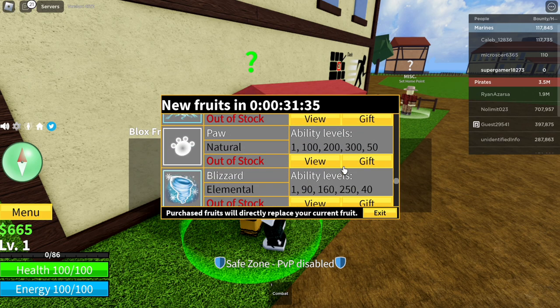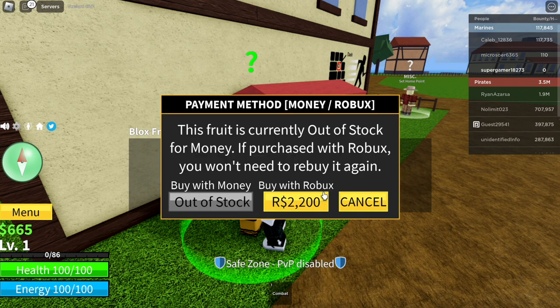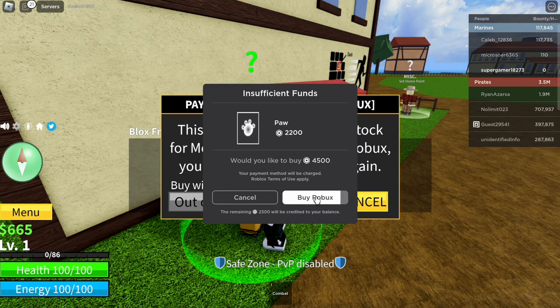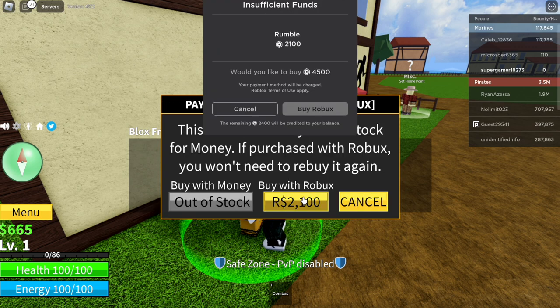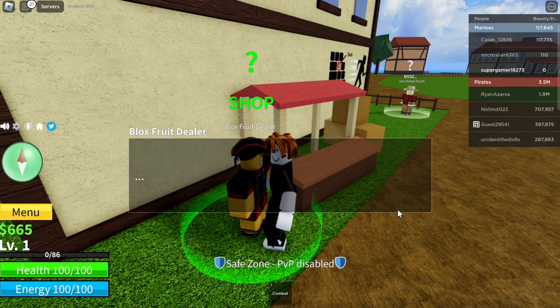We're going to do this for these two fruits here — rumble and paw. Click on view, click Robux, and now wait for the bar to go fully white, then wait three seconds — three, two, one — click cancel, cancel one more time. Then for rumble, do the same thing: click Robux, wait for it to go fully white, three, two, one — cancel, cancel, exit.